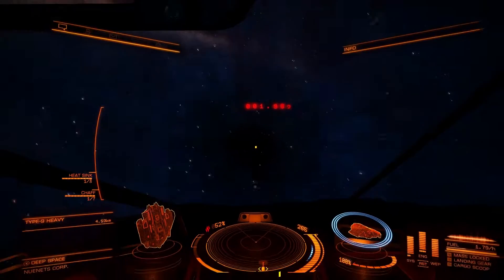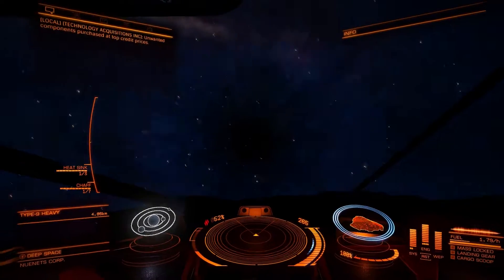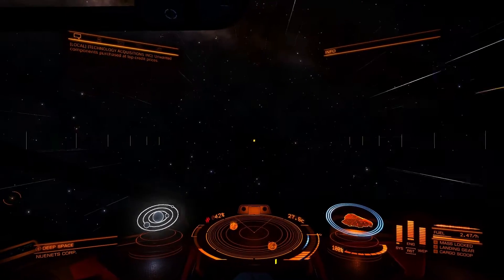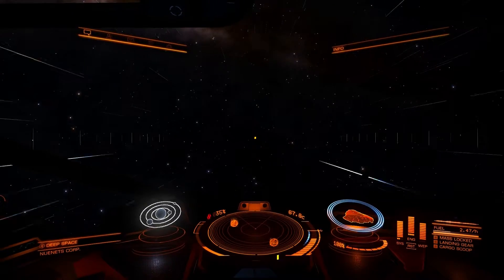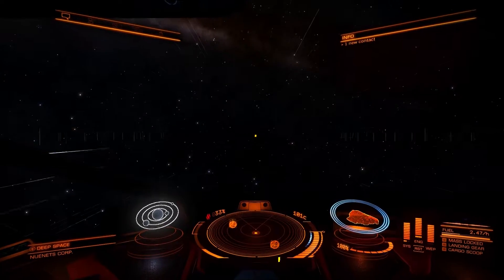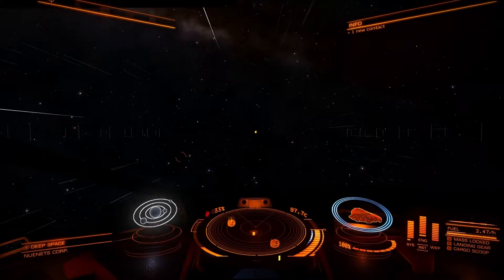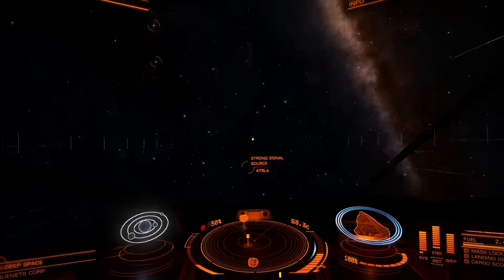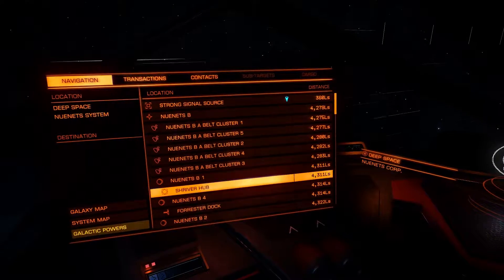I can do missions for the Empire or Federation. They're pretty much a standalone ship. Now you can make this a pure warcraft ship, an explorer, or just even trade if you want. The best one for trading I think would be the Anaconda, but I've chosen to make mine an all-purpose one because it's got the scanners on. Let's avoid that strong signal source — we'll line it back up to the station.